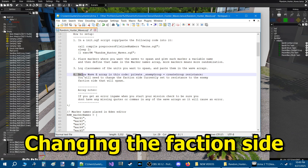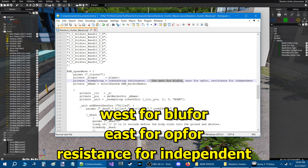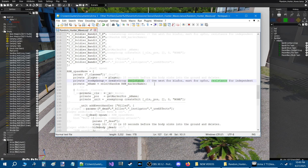For the faction side, go down to the bottom and look for that particular code. Change it to 'west' for BLUFOR, change it to 'east' for OPFOR, and change it to 'resistance' for independent — just change that value here.